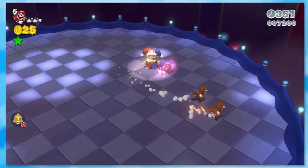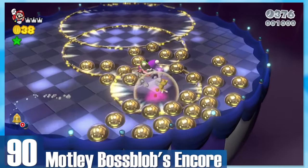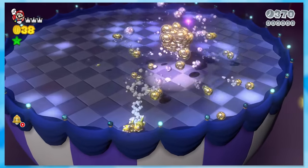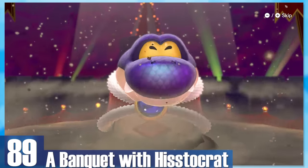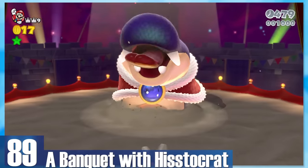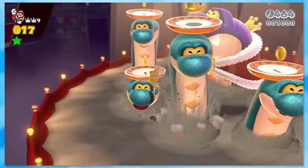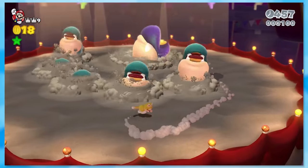90: Motley Bossblob's Encore — the same boss battle, but now he spews golden rings after every jump. I actually really like this since it makes the fight more engaging. 89: A Banquet with Histocrat. I freaking love Histocrat's song — it genuinely makes the fight better for the mood it puts you in. All you really do is climb up a snake and jump on his head three times, but that song is such a goddamn bop.